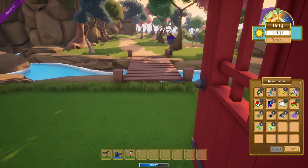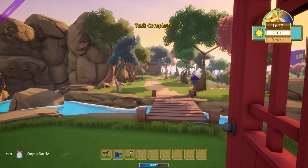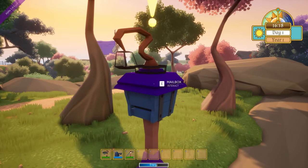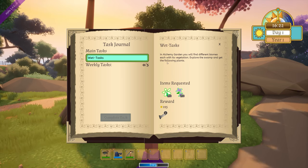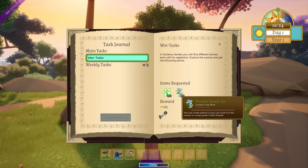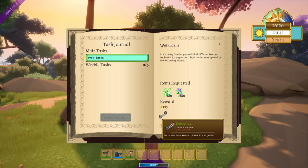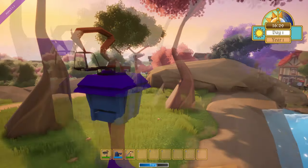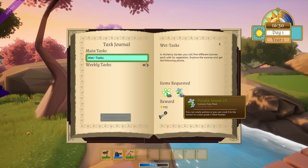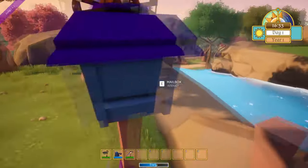Let me get this off my screen. Next task — 'Wet Tasks': in Alchemy Garden you'll find different biomes, each with its vegetation. Explore the swamp and get the following plants. We actually got all of that — four fences as a reward. We completed that task. Wait, we need one more swamp hibiscus and one more purple snout.